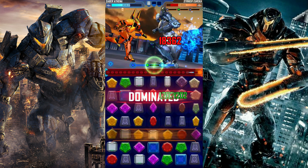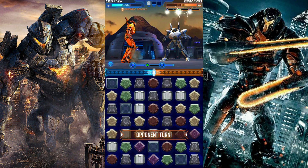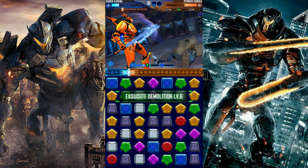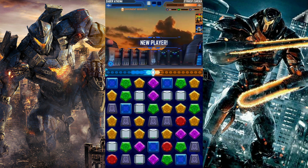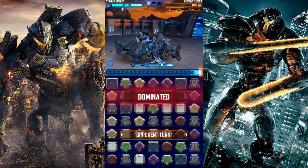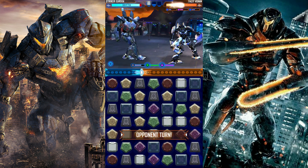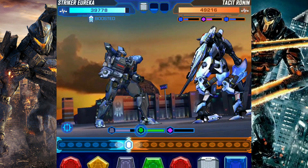Straight up domination already, but I think this is an easy escape for him since Striker Eureka is boosted. Whoa, look at that damage — that is insane! I need to get rid of this guy, I can't let him linger around. I should have used my skill; I just didn't want to let go of the yellow gems. That's so bad — I might have made a mistake right there.